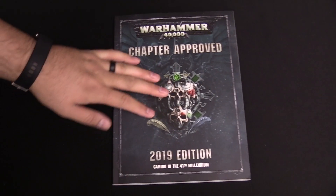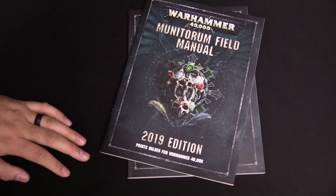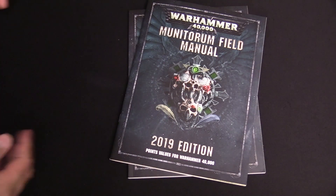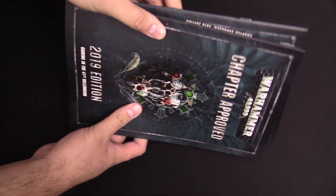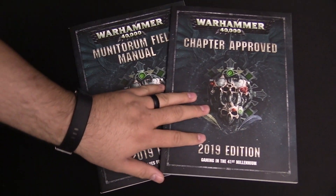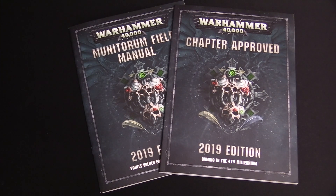That's pretty much everything in the 110-112 page Chapter Approved book, plus of course the Munitorum Field Guide. We'll be writing and talking about these all next week. You buy these as a pair — they're shrink-wrapped together — and it's such an improvement. No more flipping through four different books for points; it's all right here. Anyway, that's it for Chapter Approved 2019 — I'm Adam Harry and I'm Larry, we're from Bella Souls, thanks for watching.